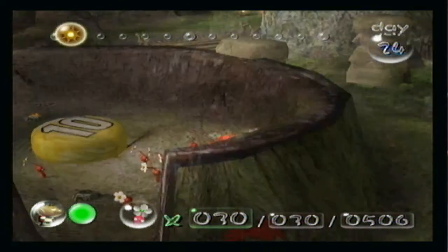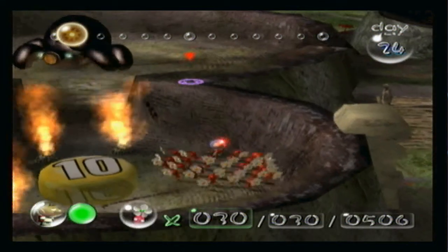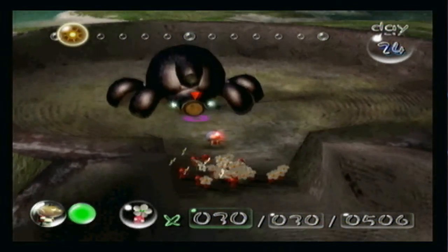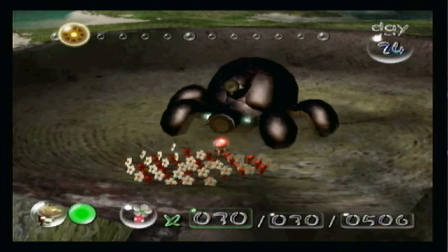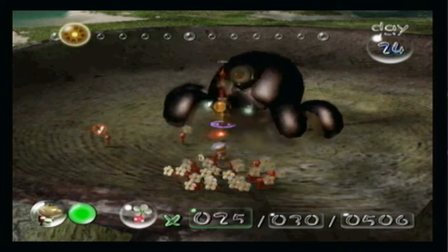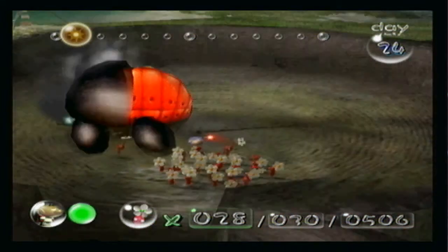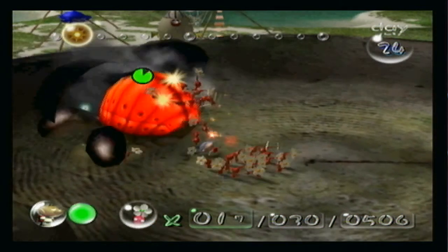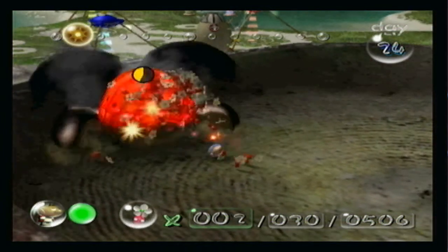Don't make the same mistake again like you did last time, walking straight into the geyser and getting yourself killed — almost. Alright, so we've got 30 reds and we have to make sure we don't get them crushed again by the boulder, cause that is not something you want to happen. It's the same strategy as the boss that we fought in the Forest of Hope — just throw him into his nostril nose and then attack his big red butt. Throw as many Pikmin onto him as you can, deal as much damage as you can.